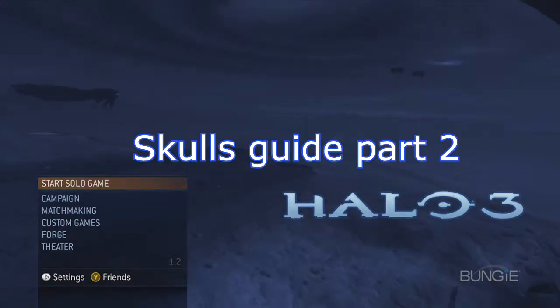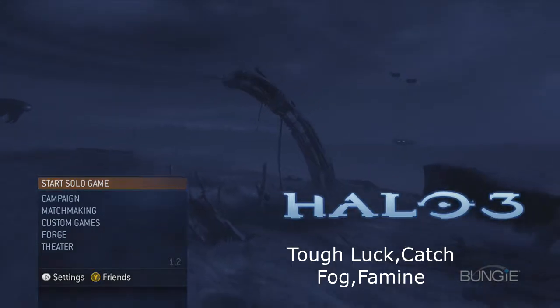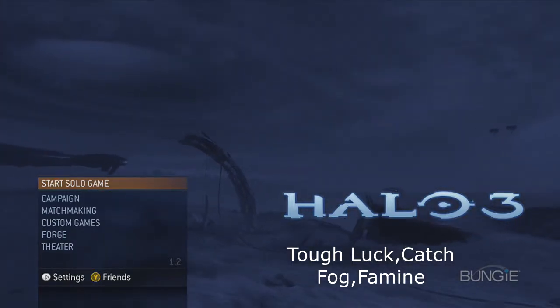What's up guys, Rydeck here from Rogue Sheep Gaming bringing you part 2 of our Halo 3 Skulls guide. Today we're going to be grabbing Tough Luck, Catch, Fog, and Famine.